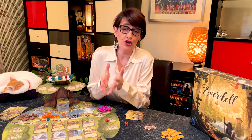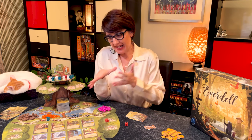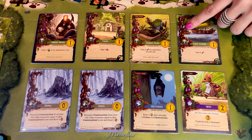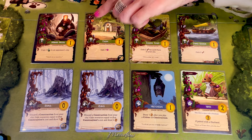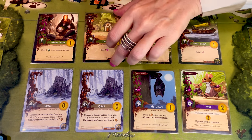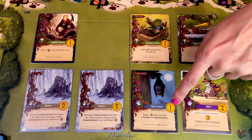Another action you can take is to play one card — either from your hand or from the meadow. If you have a choice, take it from the meadow as it gives you an advantage over the other players. To play a card you must pay immediately the requirements shown in the top left corner. For example, that farm requires two twigs and one resin. Cards also show the points you will score if you still have the card in your city at the end of the game.